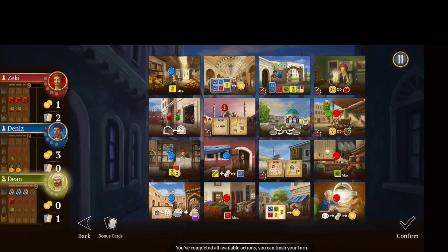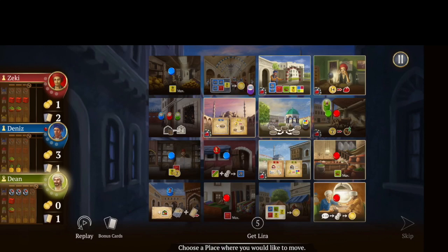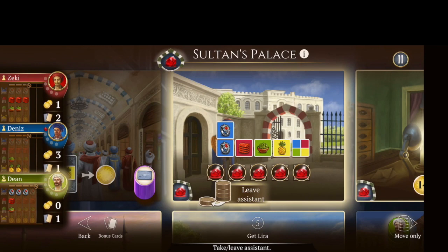I don't have the money to buy a gem there. So I'm going to go up to the Sultan's Palace — but I can't do this one either. I don't have the resources yet, but if I had them I could pay those. What we're going to do is try to gather up those resources. We need a pineapple and then one other good.